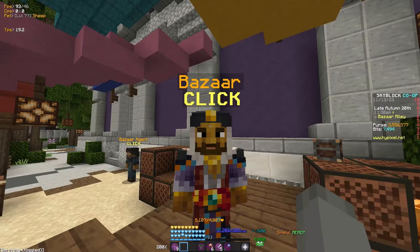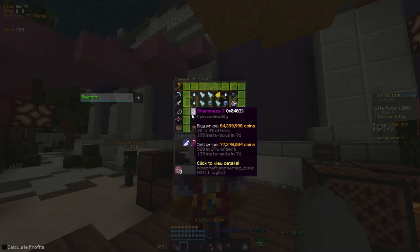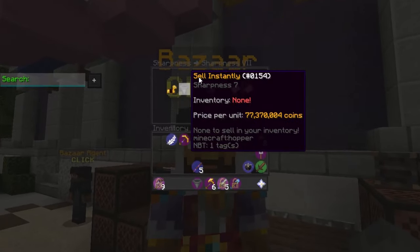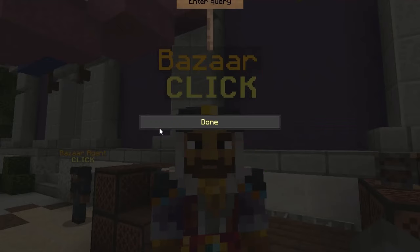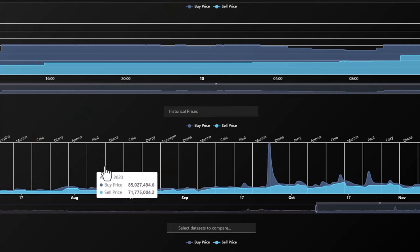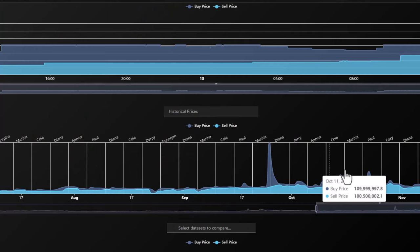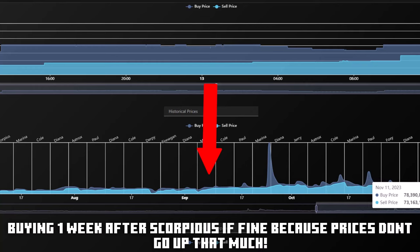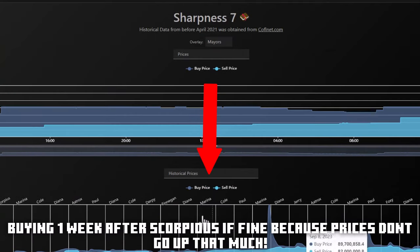Last Scorpius, I tried a couple of flips that could work out for me, and I'll share those with you today so you guys can get rich too. First thing first is what and when to buy. I wouldn't worry about Scorpius leaving office because you have a week left after Scorpius when all the prices are still low — so that's when you should buy.